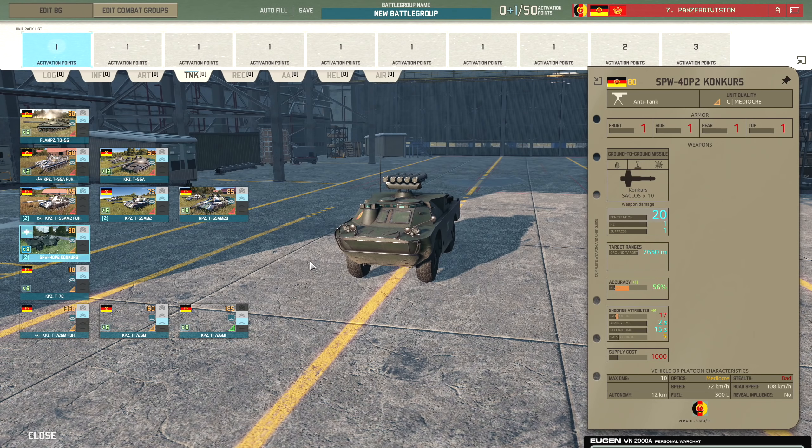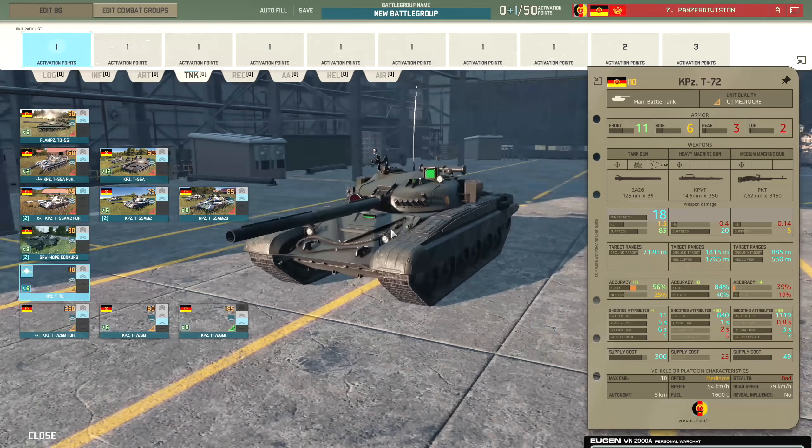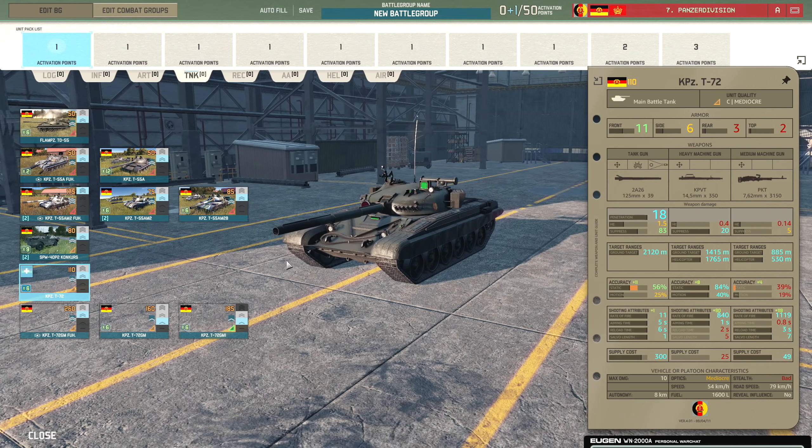Then there's the Konkurs - the classic 20 penetration, 2,650 metre range weapon, seen it before. Then we have the T-72s. The standard T-72 currently has 11 front armour and 6 side armour - of course this is a work in progress so take it with a pinch of salt. 2,120 metre range with 18 penetration, doesn't seem too bad, pretty big gun.